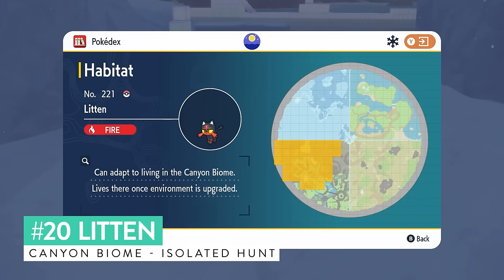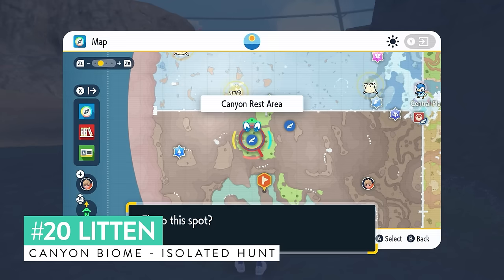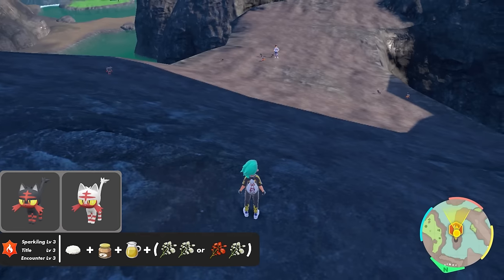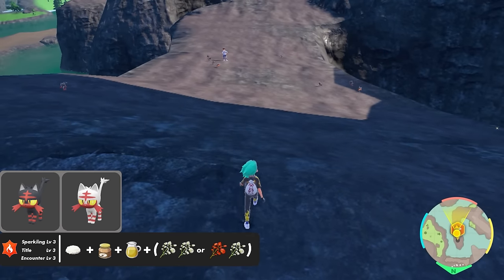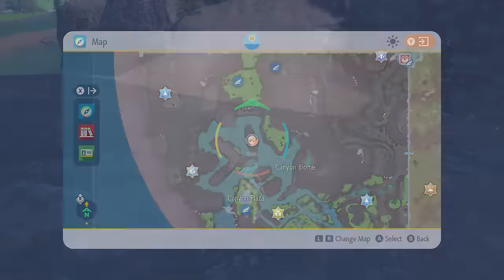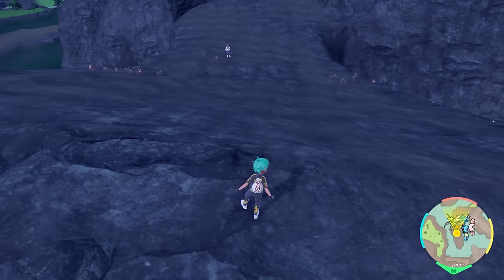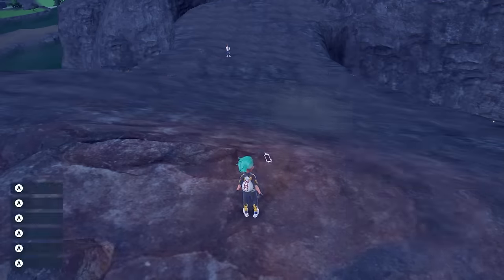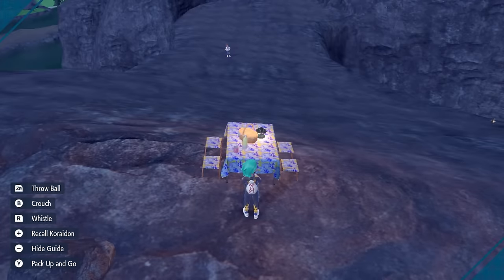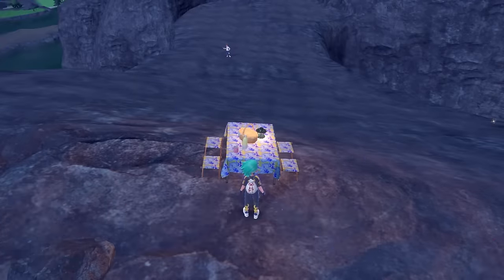Litten appears in the canyon biome and for this shiny hunt we'll be using the same method and location as Turtwig. Come to this exact area on your map, drop a save, set up a Sparkling and Encounter Power Level 3 sandwich for fire-type Pokemon, and then use the picnic reset method to spawn and despawn these little black cats until the white one pops up on the field.